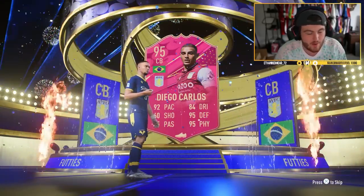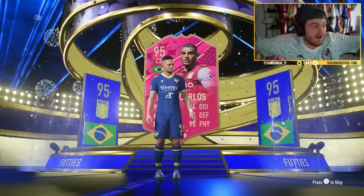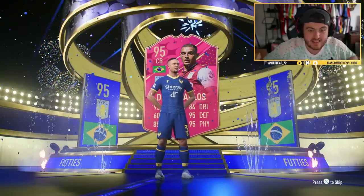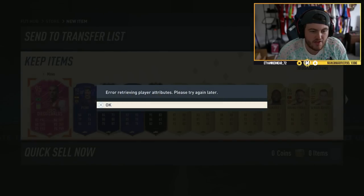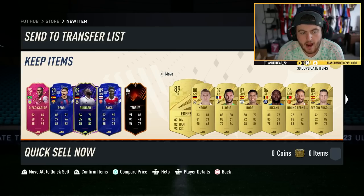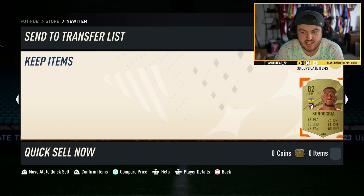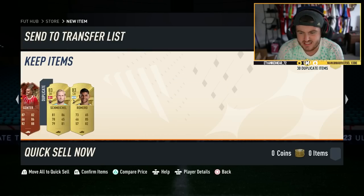He literally looks confused that he's on the screen right now — it makes absolutely no sense. But we did get ourselves Footies Diego Carlos, which is nice. The annoying thing is you literally can't see the stats — all you can see is like their skills and weak foot. He's left-footed with a five-star weak foot. I think the card looks pretty good though; I wish you could see the in-game stats but unfortunately you cannot.